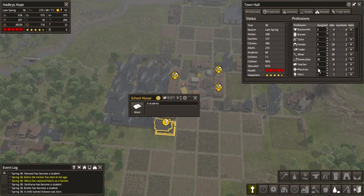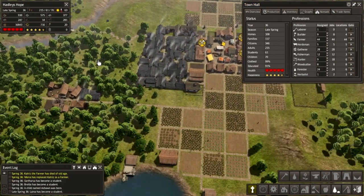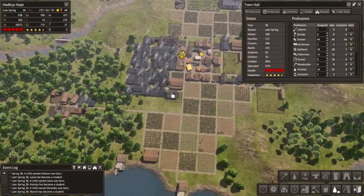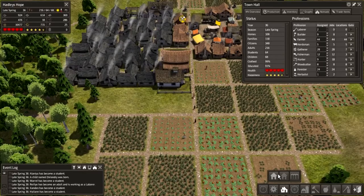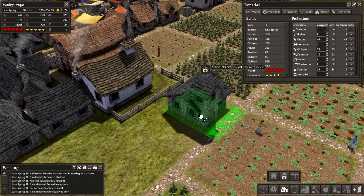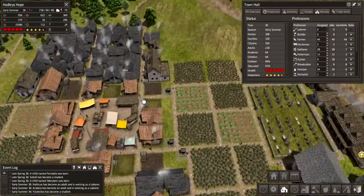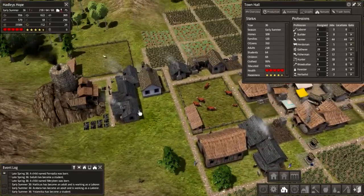We need a teacher — there we go. Okay, so we can get some more students in. Although we're going to have quite the population explosion pretty soon, so we might need to start thinking about some more expansion. I was going to put another couple of fields in. And we could fit the stone houses in right there. Maybe we'll start doing that pretty soon.